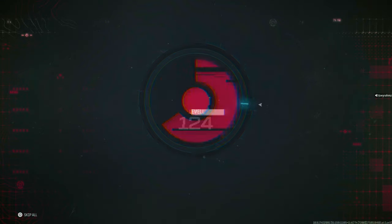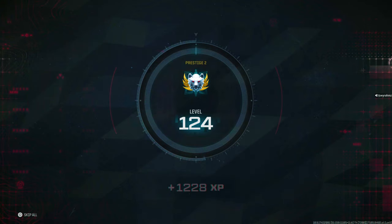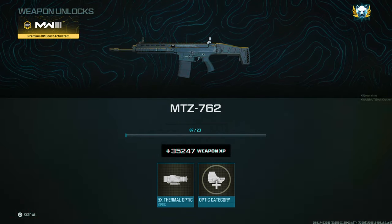As of right now, this is the best weapon XP glitch and rank XP glitch you can do for Modern Warfare 3. It's in Lockdown Quads and I'm going to be showing you exactly how to do it.